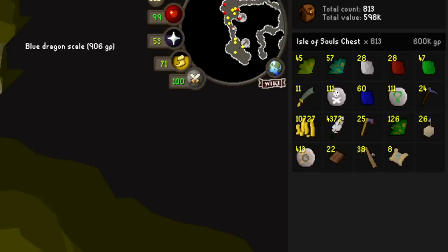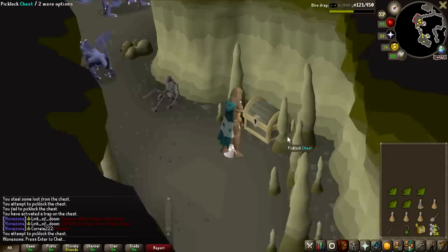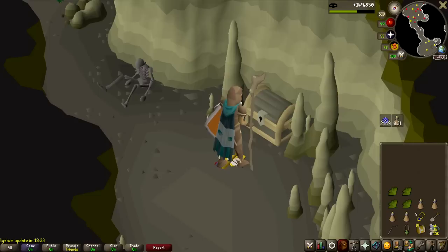I'm over 800 chests in and we have still not seen a single key yet. That means we are four times the drop rate. At least we're pretty lucky on medium clues, so that's nice. I am starting to have some doubts about this grind and how long it's actually going to take. I have been ridiculously unlucky.